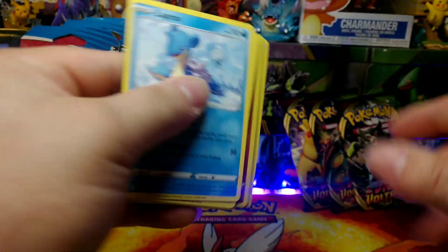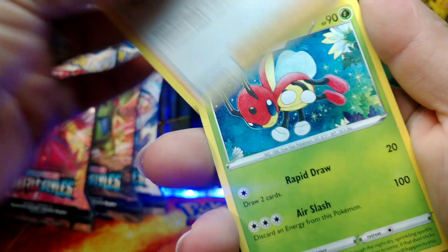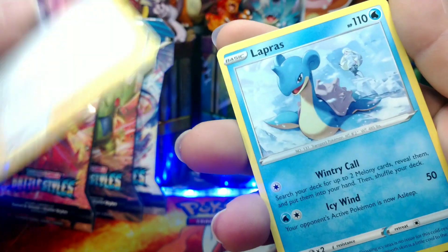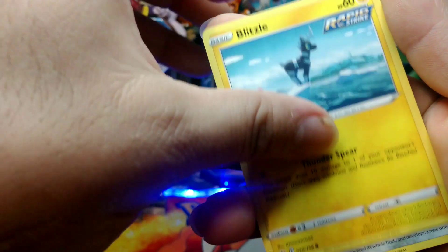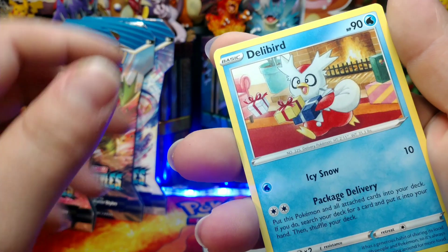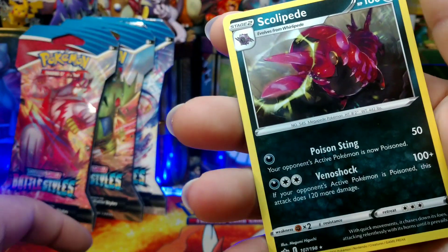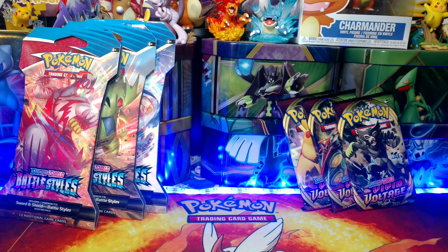Last pack for Chilling Rain — Code Card, Water Energy, Doctor, Lycanroc, Fennekin, Lapras, Blitzle, Arron, Deerling, Delibird. Reverse Holo Kapu and Holo Sculpted. We didn't get anything out of those Chilling Rain packs.